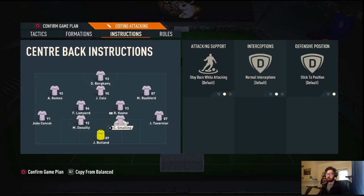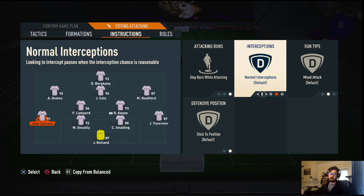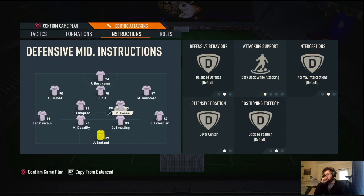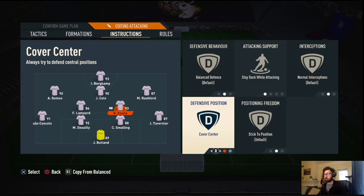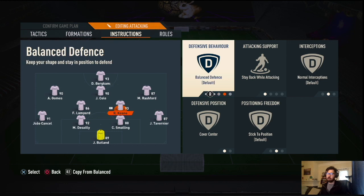Both center backs: stay back while attacking. Right back: stay back. Left back: stay back. I removed conservative interception since I'm playing a wider defensive shape — I want them more aggressive against cutback runs. I also removed overlap so the fullbacks don't make attacking runs; I want to attack only with my three CAMs, one striker, and two center mids. The two center mids: stay back while attacking, cover center, no cut passing lanes. I manually mark, and I've been experimenting with tight mark — it's like man-mark but less aggressive.